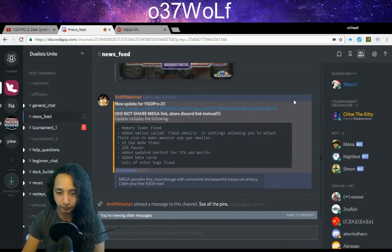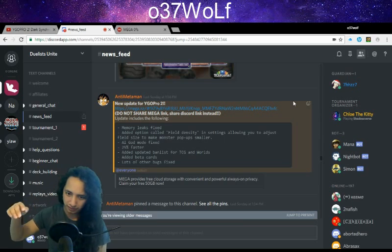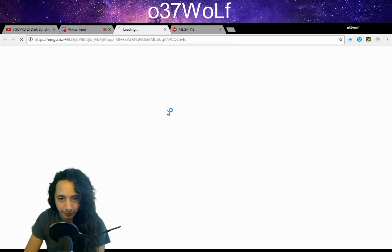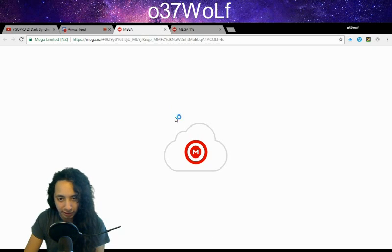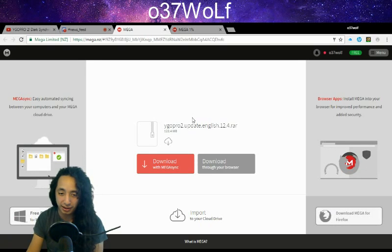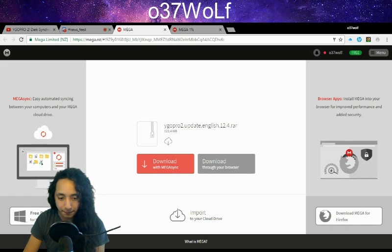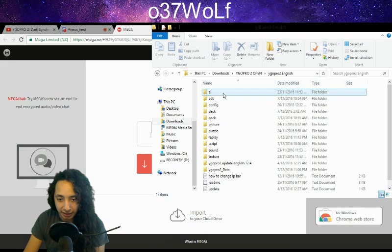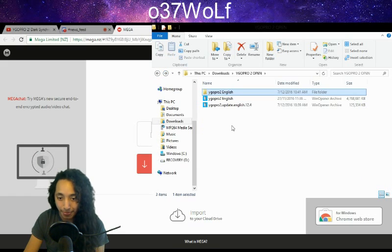You click on that, it redirects you and tells you what's new for the game and all you need to know. You click on the link and it takes you back to the Mega share page. You do the exact same thing you did the first time - save it to wherever you want - and then go back to where you saved it.